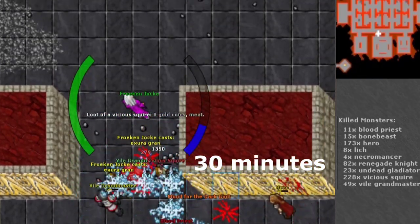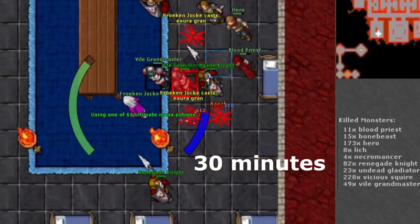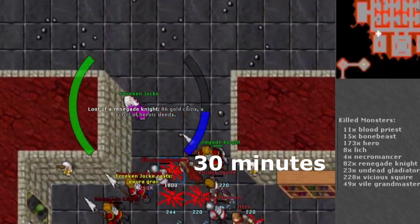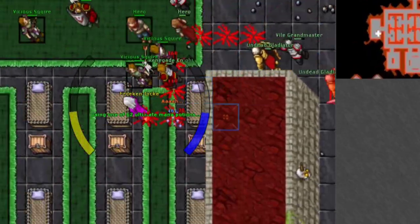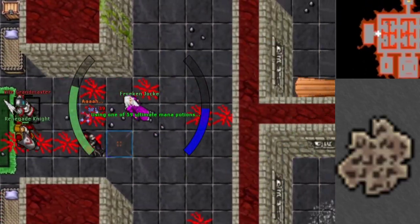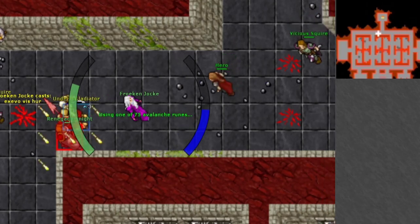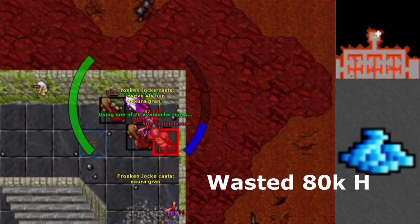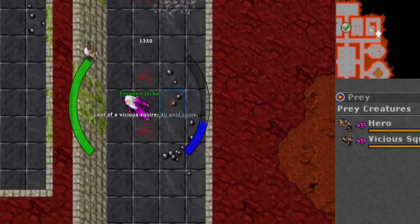To cover all bases: Blood Priests, Liches, and Necromancers are scarce here, so it will take you a long time to unlock them — but if you hunt here enough, you will eventually unlock them in your bestiary. When I hunted on the minus 2 floor with the level 200 Elder Druid and the 240 Master Sorcerer, I went out of my way to get as many Blood Priests as possible, because they drop incantation notes, which are really, really valuable. The level 200 Elder Druid broke even, and the Master Sorcerer wasted around 40k in a 30-minute session. The profit really depends on how much loot you manage to get.